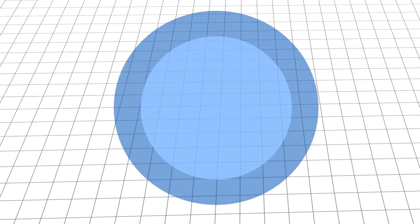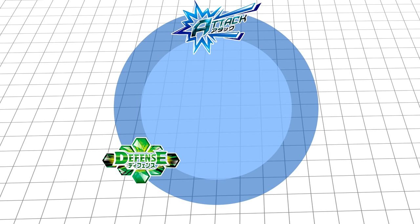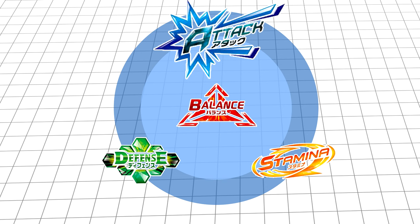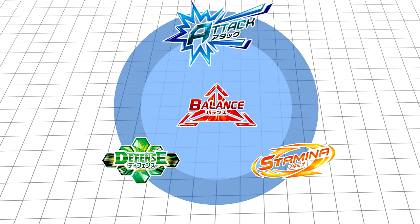Continuing on from this is the Beyblade types and effectiveness triangle. There are four types of Beyblade: Attack, Defense, Stamina, and Balance. Attack types usually revolve around moving fast to their advantage. Their game plan is to do enough damage to the opposing Bey to either burst it, stop it spinning, or cause enough recoil to knock it out of the arena.